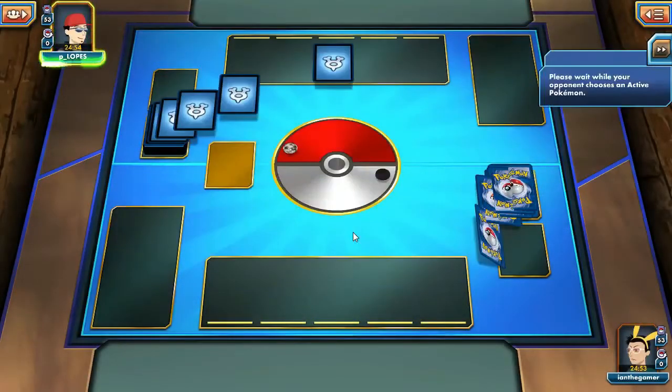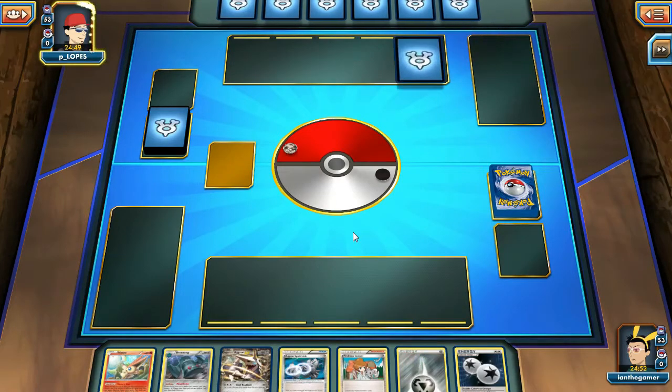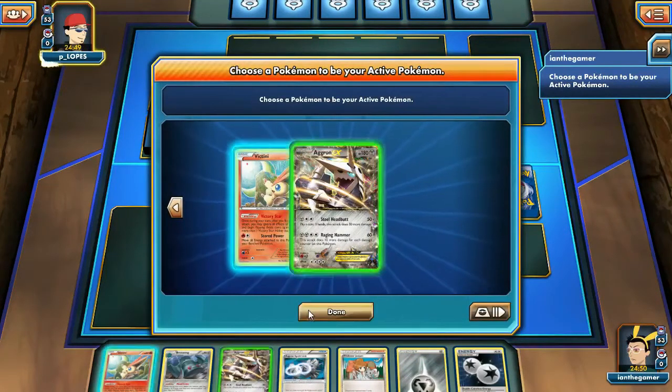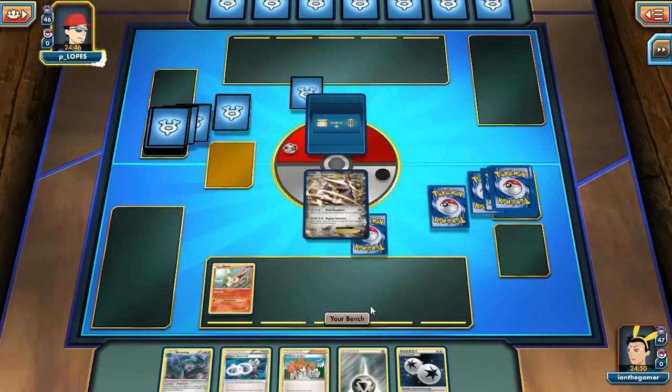Another flip — they actually picked Tails. It's a decent start. I've got Aggron and Victini. I'm okay with that — I've got the Spirit Link.